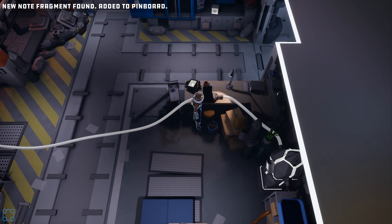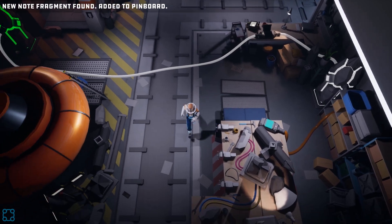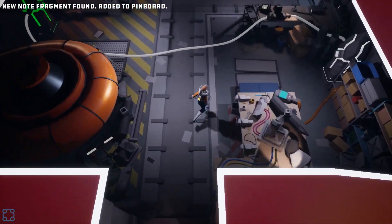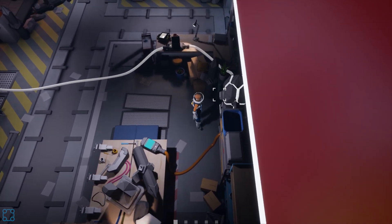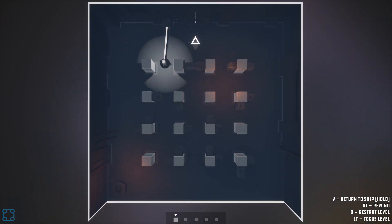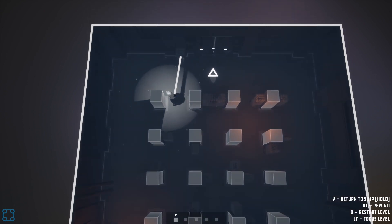A key note fragment found, added to the pin board. Let's get this next pillar — I want to see the room. This looks like the grid. This looks like what had the key in the other room.